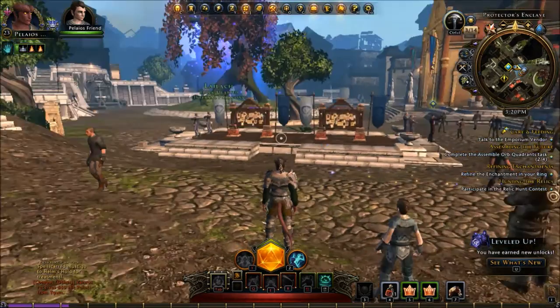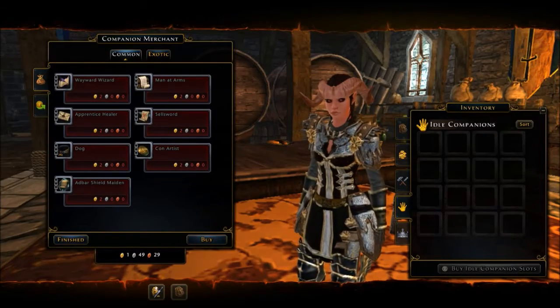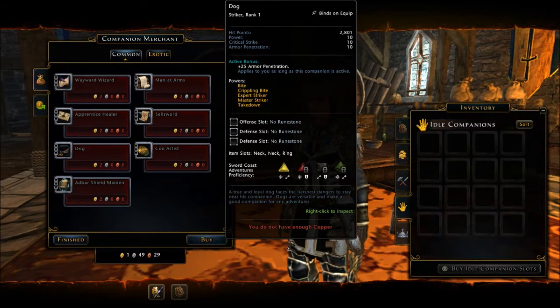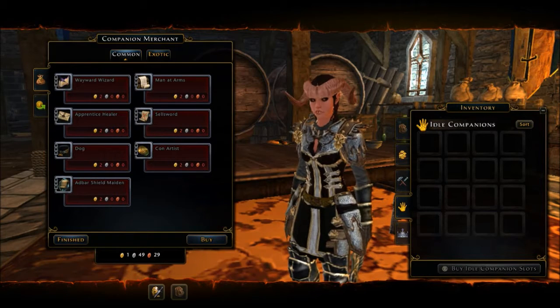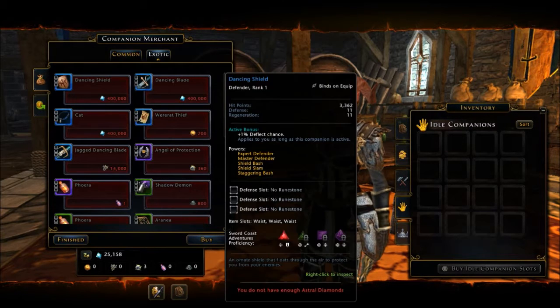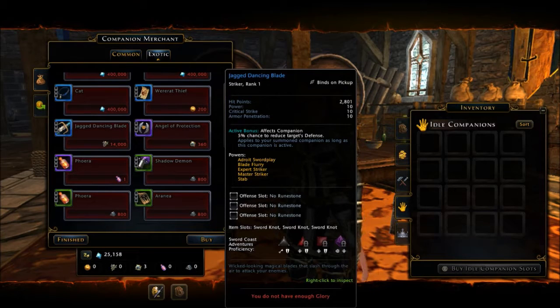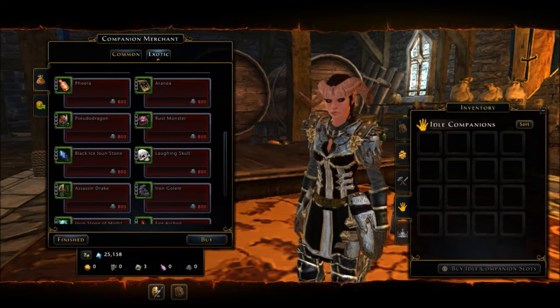Let's also talk to the emporium vendor while we're here. If you decided you wanted a cleric instead, or maybe that dog — it's a nice little striker companion that gives you an armor penetration bonus — you have a couple of choices. These are only two gold pieces, so it's pretty cheap. You can load up on a couple of them. There are also companions available for astral diamonds or for glory, which you earn through PvP.